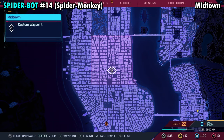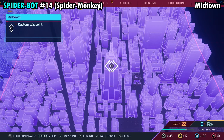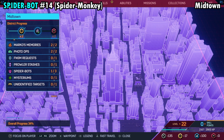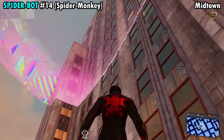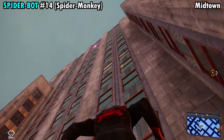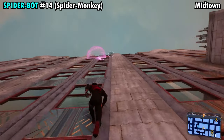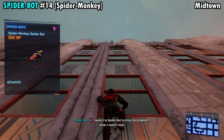Number 14 is going to be found toward the southern side of Midtown — this one's going to be on the side of the Empire State Building. Once you get over here, it's going to be pretty close to the top. Grab onto the walls and run toward the top; it's literally right up there, pretty much at the very top. Go ahead and pick up that spider and you will get Spider-Bot number 14.